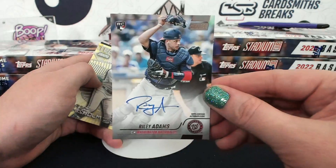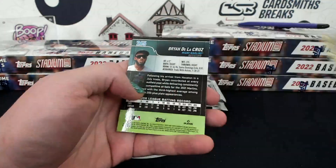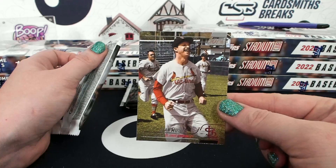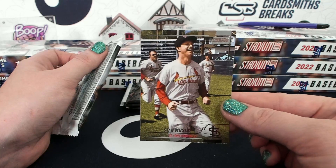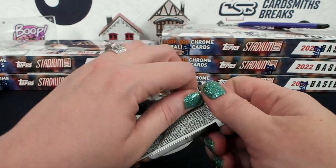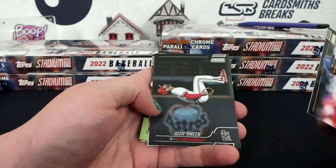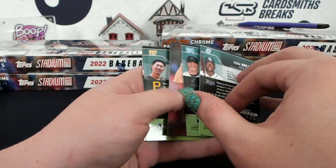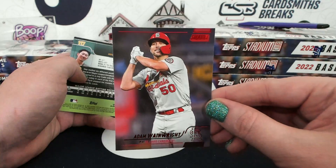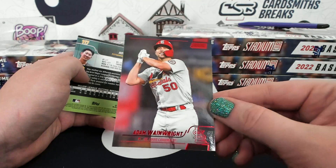Riley Adams auto — Washington, Chatty P. Riley Adams auto — what was the last set we just did where Mattingly was doing workouts pregame or something? I feel like this is from the same set of pitchers. Wasn't he doing jumping jacks? Him and whoever was doing the Hulk thing — I want to see those two cards together. On-card autos, fantastic photography, affordable. Oh I saw something I love! Red foil Adam Wainwright.